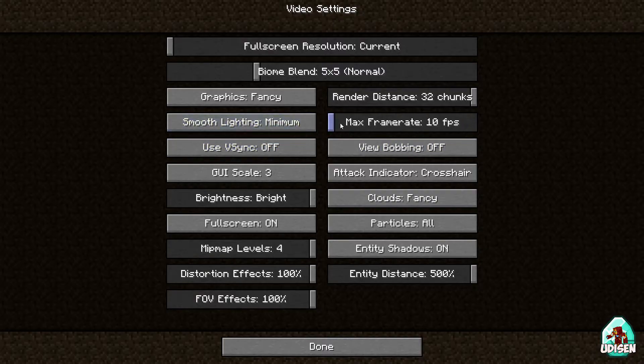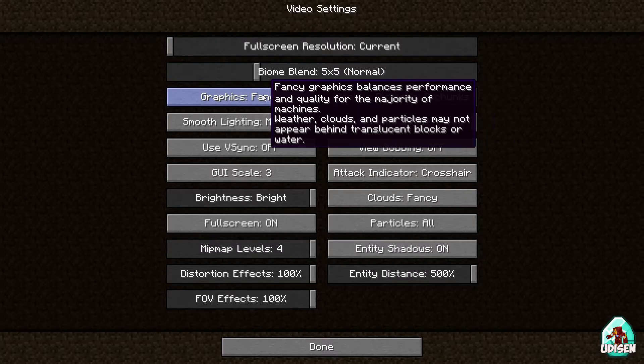Set Maximum Frame Rate to Unlimited. For Render Distance, not 32 chunks — it is too high. Set it to 5 or 6 chunks, which gives a good picture and consumes a small amount of your resources.